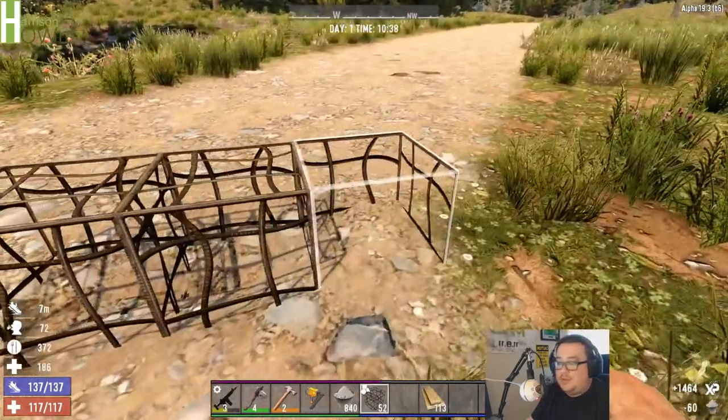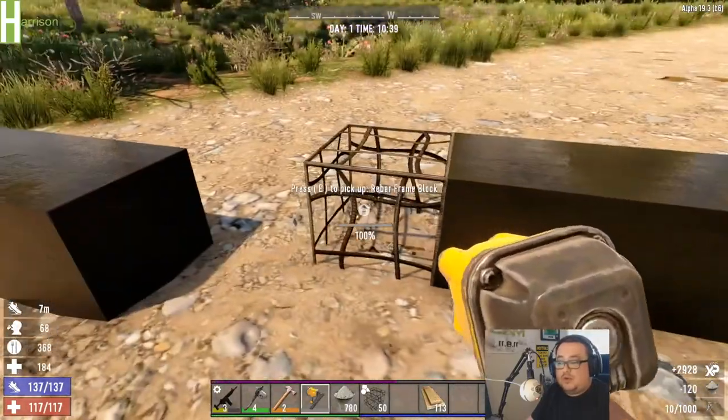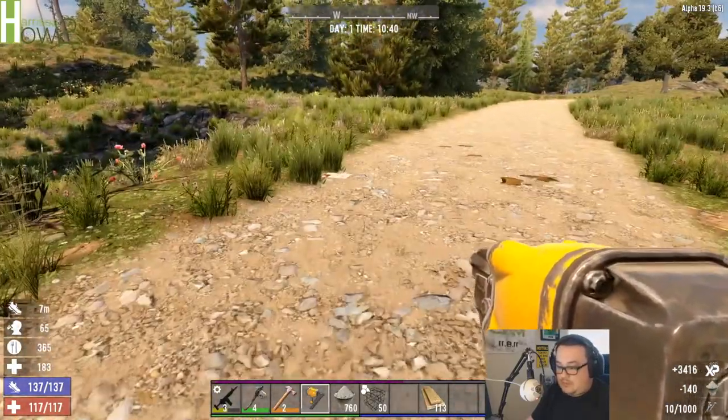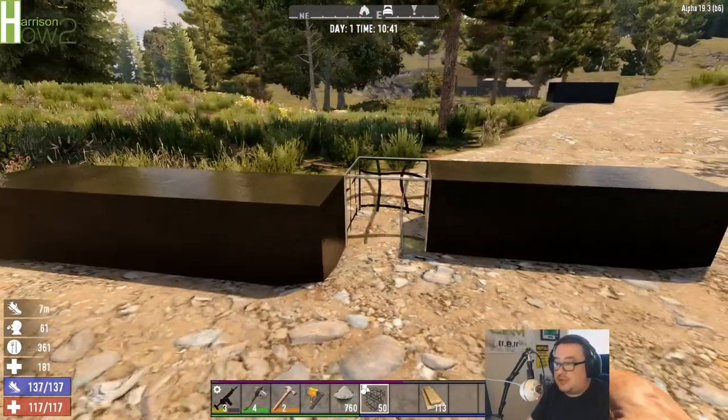So you can see that you can get reinforced concrete made very quickly with your nail gun — very fast. This is one of the strongest materials in the game for sure.